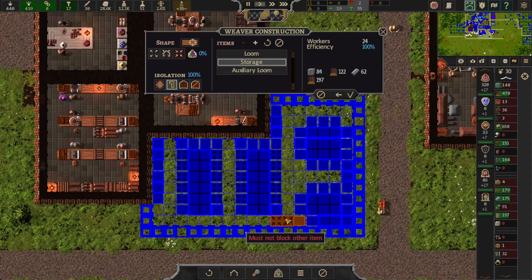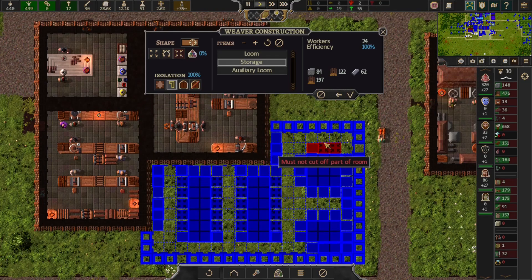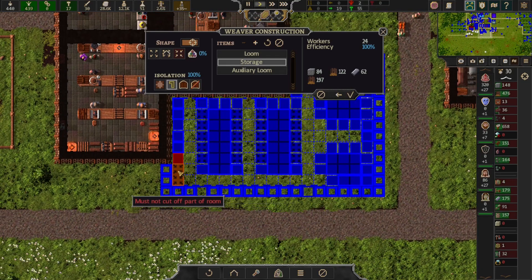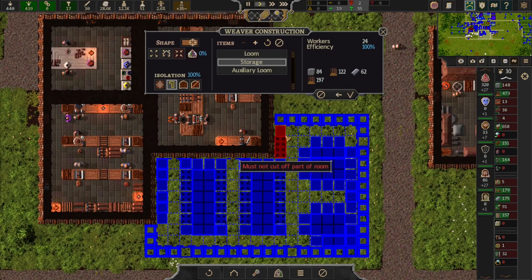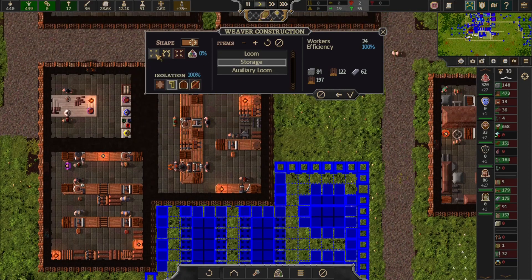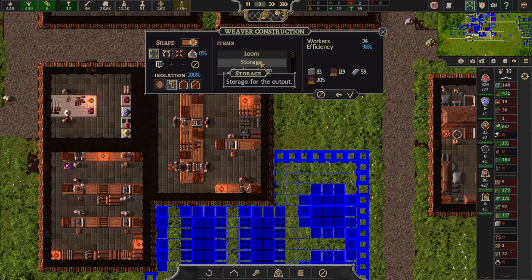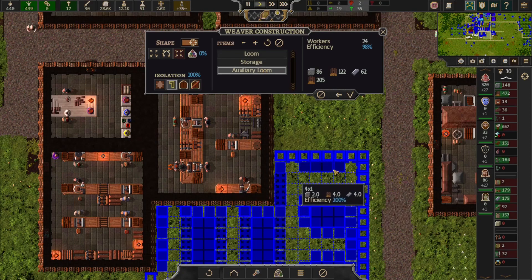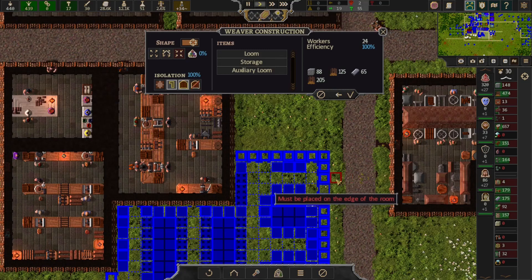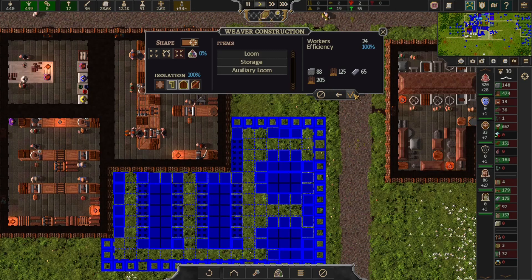We need storage. We're going to need to expand this entire room because we need storage. And these looms deleted — that's amazing. Okay, well there's space for it here. There we go. Loom created.